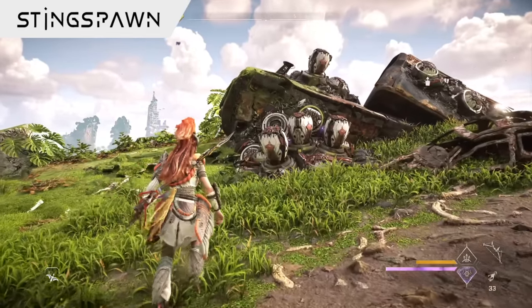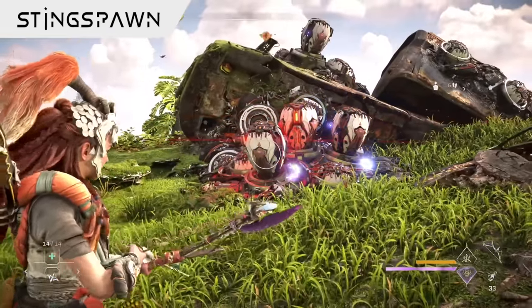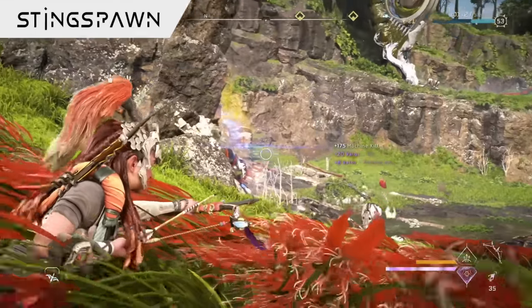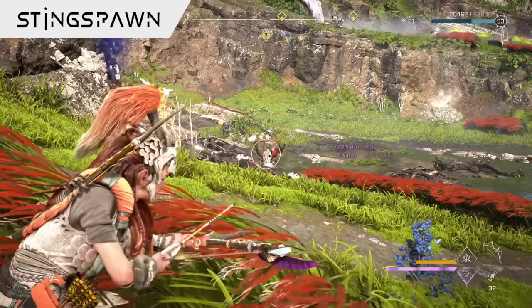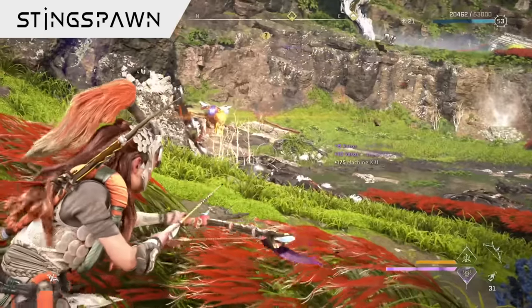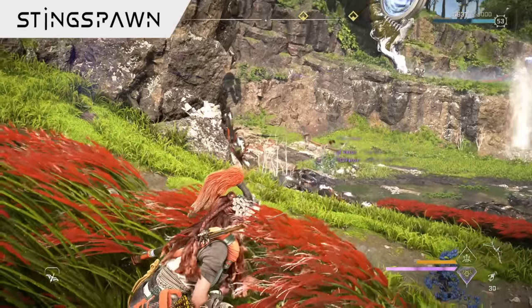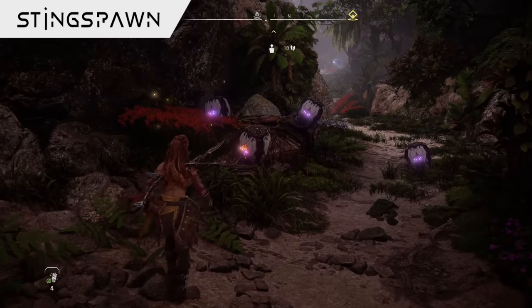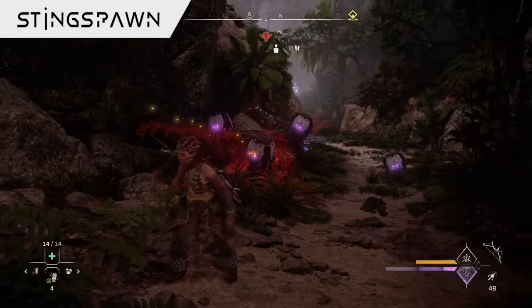It's generally best to avoid Sting Spawn pods so that you don't disrupt them, causing those pods to hatch and awaken the resting bug machine inside. Though firing at these pods directly will usually be enough to take out those dormant enemies before they have a chance to fly out and cause you any trouble. The pods don't take very much damage to destroy, so it's definitely a good idea to do so if they're along your path, lying in wait for you to wander on by. Just be careful where you tread and try not to get too close to one of those cluster traps.